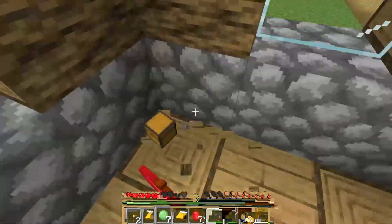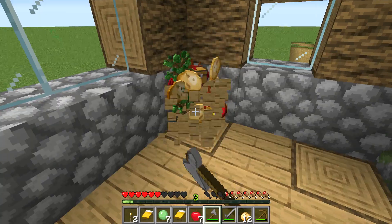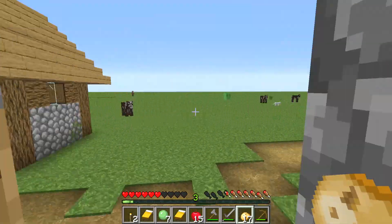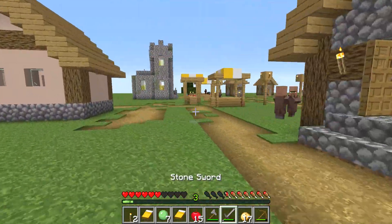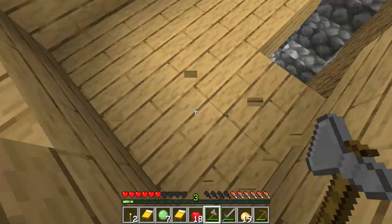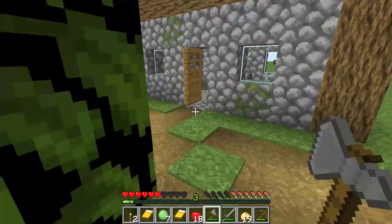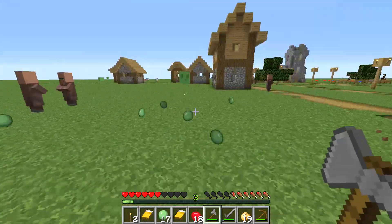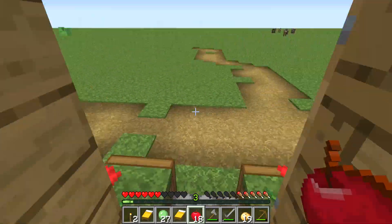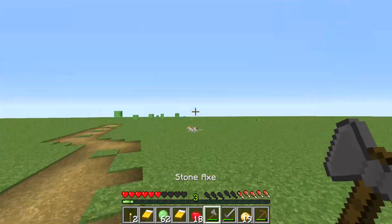Go from house to house — you get food, pretty much. That's the only thing in village chests. But at the moment that's pretty useful, seeing as I'm going to be going from village to village until I've decided it's a good idea to set up a base. I'm collecting as much wood as possible.